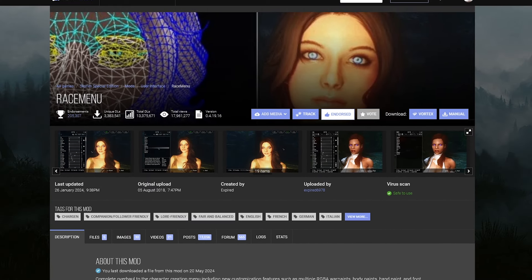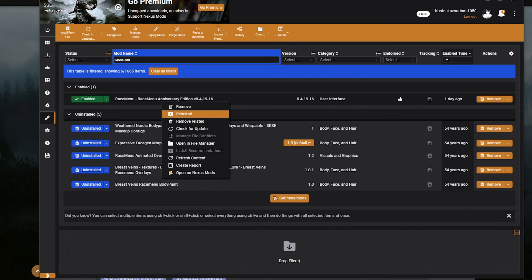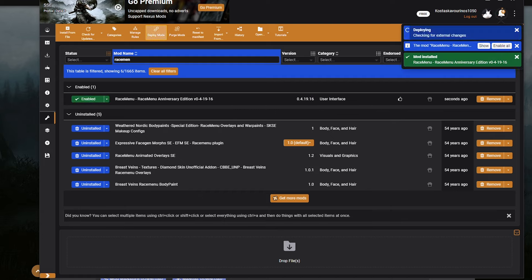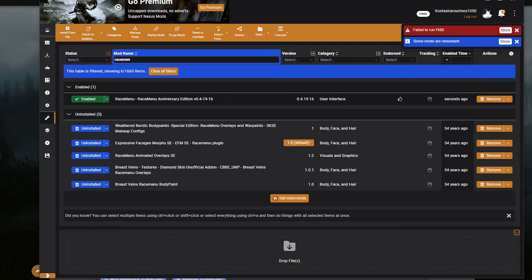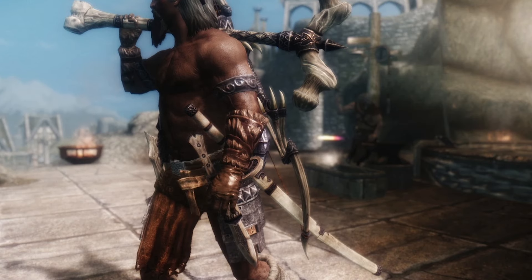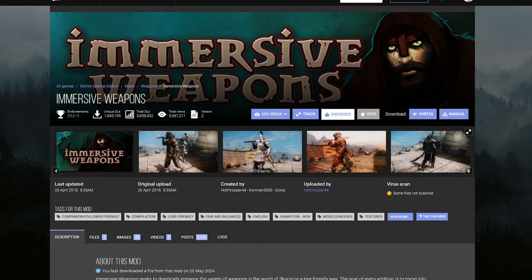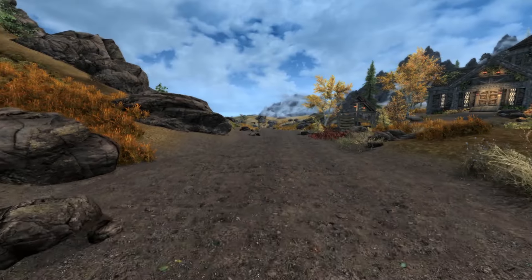This is RaceMenu — one of the most important mods. It works for Anniversary Edition. Go to Files and get the main file. When RaceMenu is installed, you will see a message that says 'Enable All' — you are going to click on that, otherwise the mod will not take effect. Here we also have Immersive Weapons, which is going to add tons of new weapons that fit into the game, placed so you will find them as you level up and explore Skyrim. We are going to patch this later on.